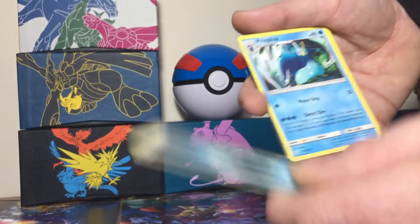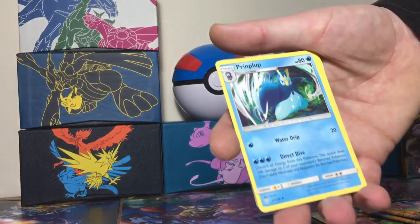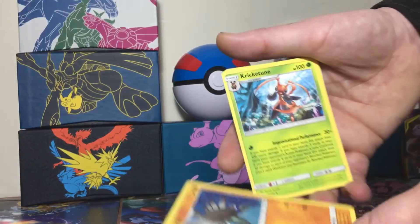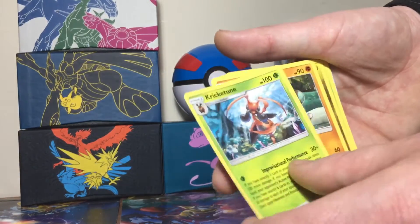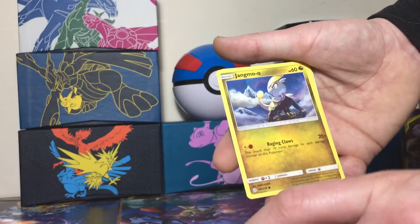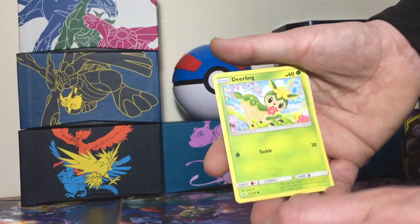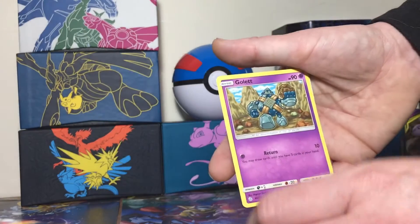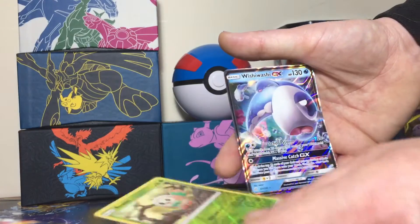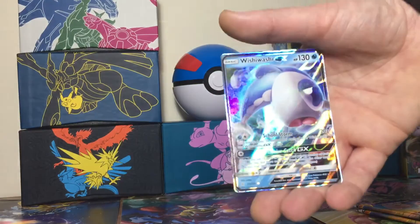And they've given us some dark energy — I think I can see something shiny in the back there. We've got a Piplup, an Anorith, a Quagsire, a Palpitoad, a Jangmo-o, a Deerling, a Gollet, a Jupiter, a Rowlet, and a Wishiwashi GX!